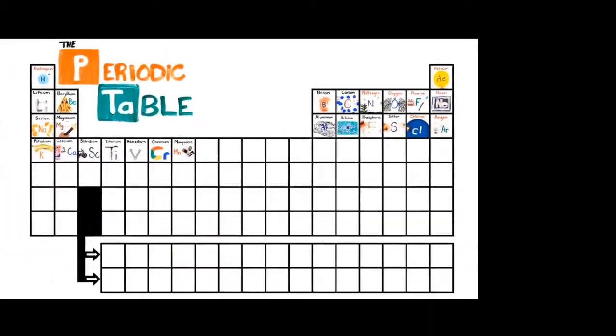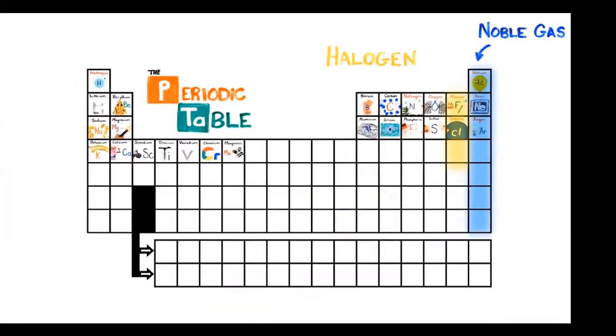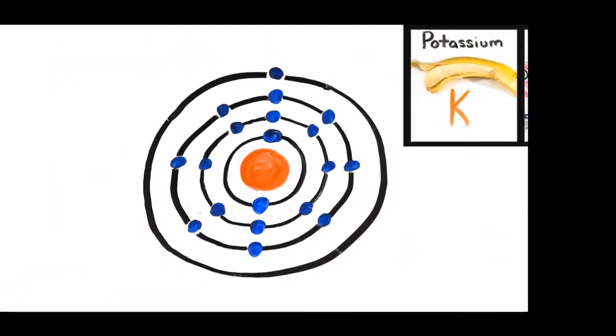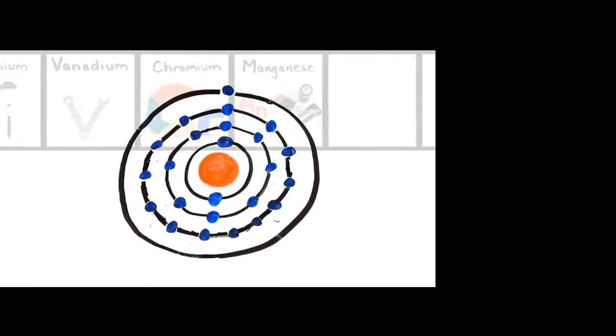This is the periodic table, noble gas is stable, allergens and alkali react to progressively each period, we'll see new outer shells, while electrons are added, moving to the right.